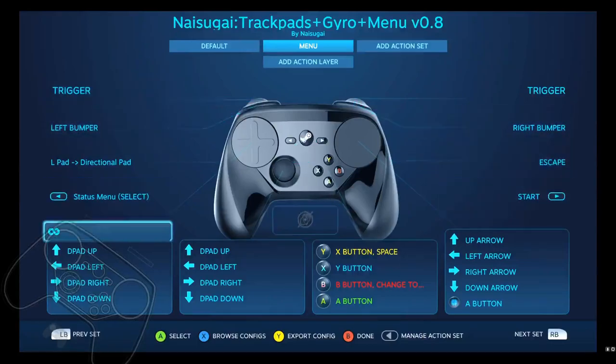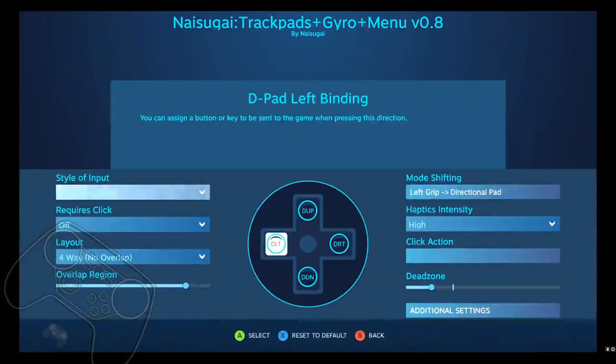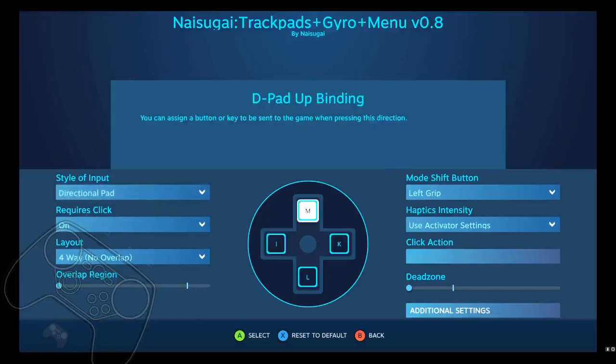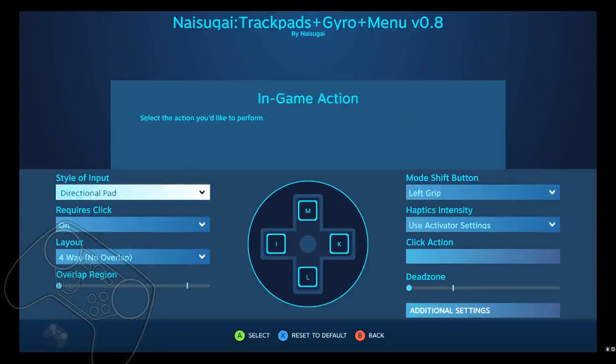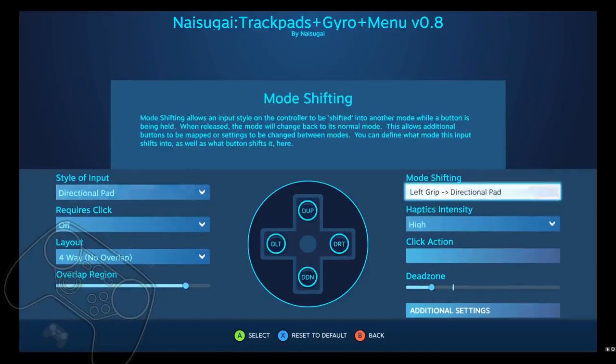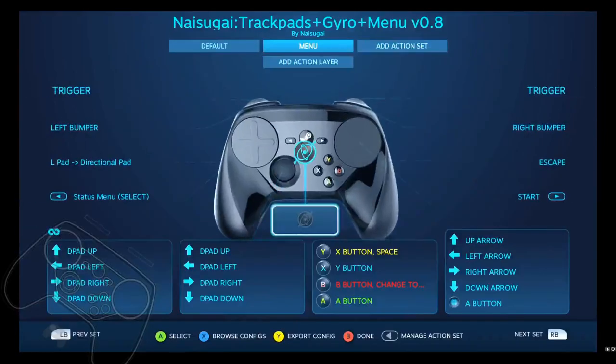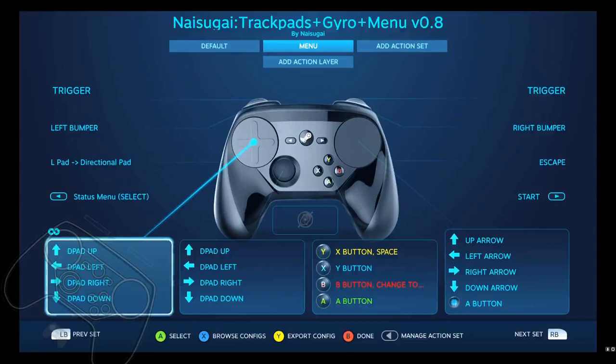In the menu, the left pad has directional up, down, left, right. Once you've hit the left grip, it lets you access the map, skills, quest logs, and items. You also have a scroll wheel available. Let me demonstrate the menu left pad — sorry for my stuttering there.